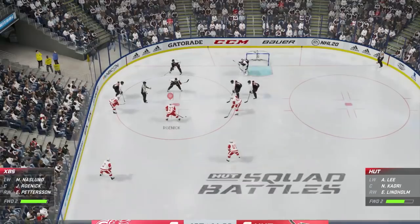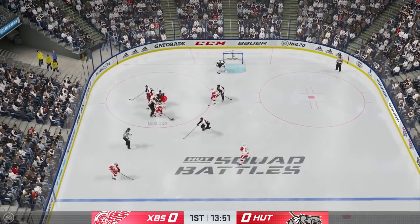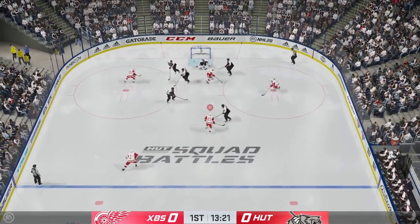You can do it by holding down the RB or R1 button and then using the right stick to control where you want your stick to go. If he comes too close to his skates, that's when you let go of the R1 or RB button just so that you don't trip him. Now we win the faceoff and we're cycling it in his zone.